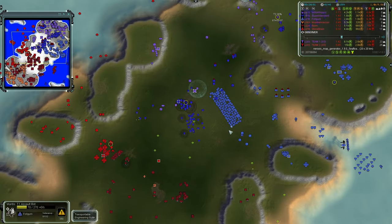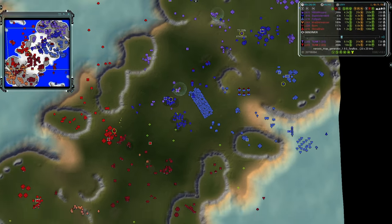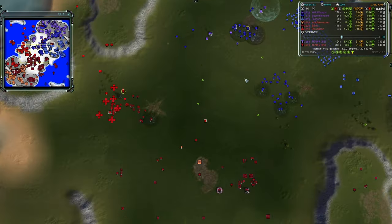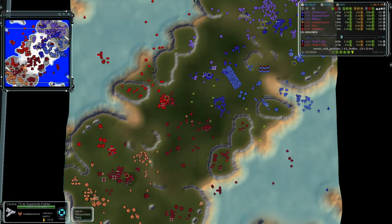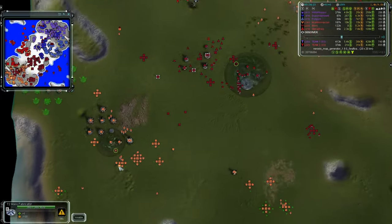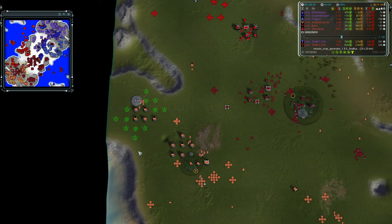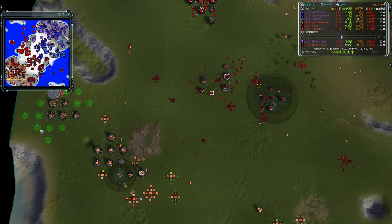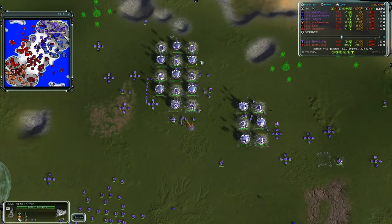Superintendent should probably fall back a bit. His positioning near mexes is decent, but at 24 minutes in, a couple of gunships or bombers could end him. That's why the other players have retreated to their main bases — so they don't get caught off guard. More air factories being built, including a secondary one offset from the primary — good decentralization so that if the main grid goes down, the secondary keeps producing.